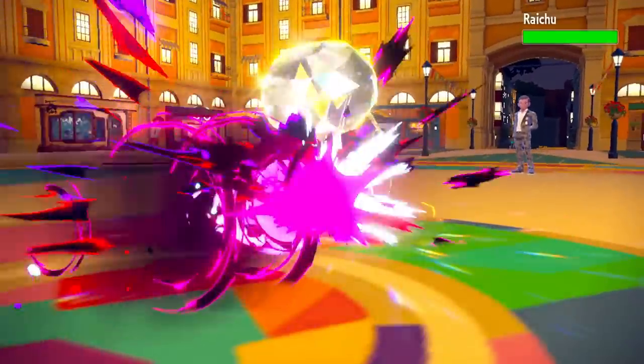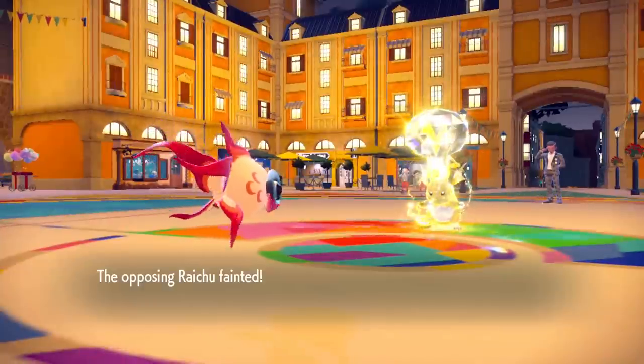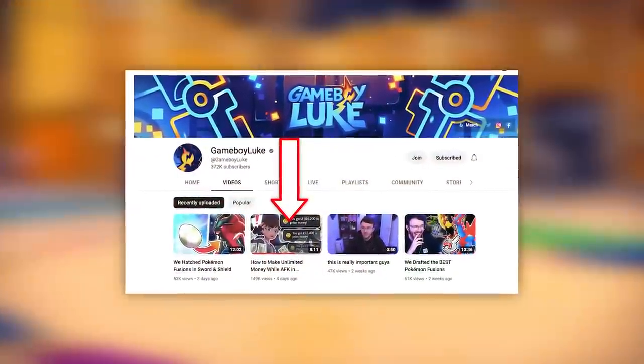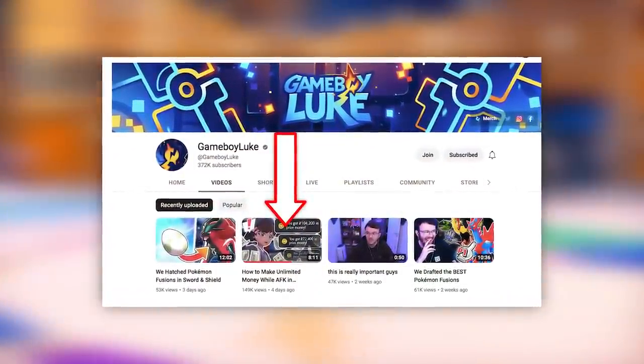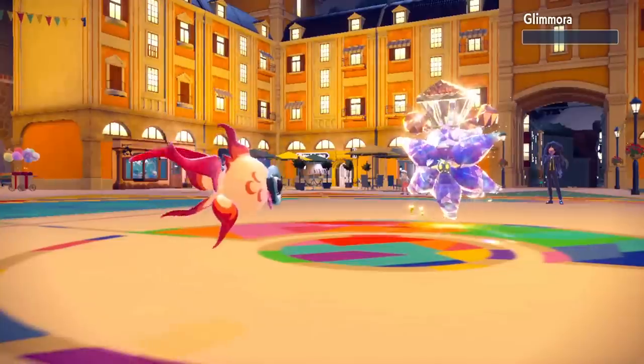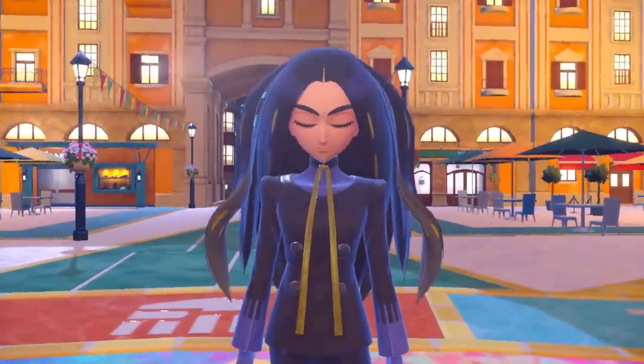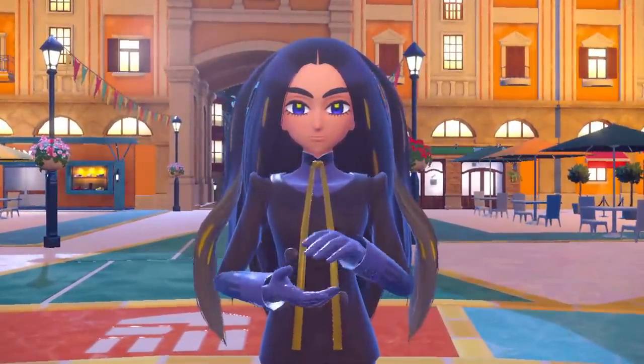What's up gamers. In this video I'm going to be showing you just how to press A and make good money in this game, but it's going to require a bit of a setup to do. I just want to say a huge shout out to Game Boy Luke for inspiring me to do this idea. I'm linking his video down in the description below. This is a no dupe or glitch method, really for people who are sitting in the end game and want a really fun and passive way to make money by playing the game naturally, just the way it was intended to.